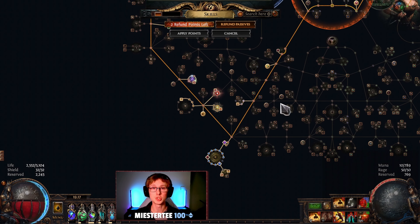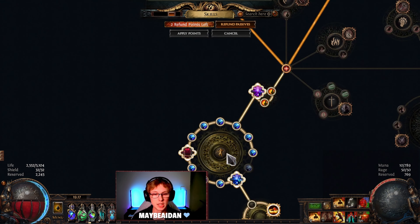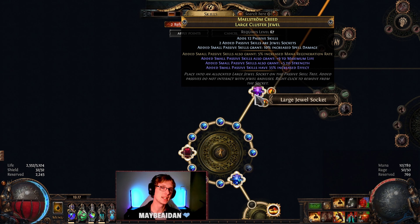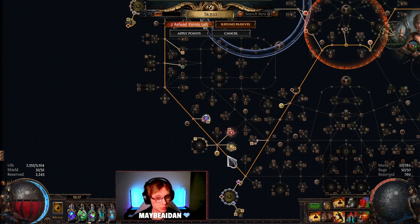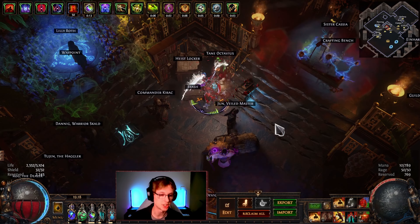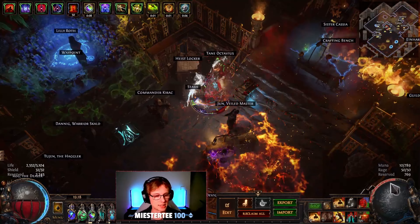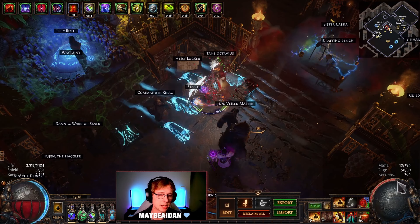We actually went with cluster jewels. Strength stacking and attribute stacking in general takes advantage of 12-passive cluster jewels. Typically you'll get something like this, which has increased effect, life, and strength. We needed that mana regeneration — this gives us a huge amount. We have 11 points allocated here, which means 11 times 5 is 55, and then we get 35% more on top of that, equaling roughly 70% increased mana regeneration rate. We get that on both clusters, so our rage regeneration is roughly 6 or 7, meaning that every time we attack, a fraction of a second passes and we immediately gain one rage, going all the way back up to 50.